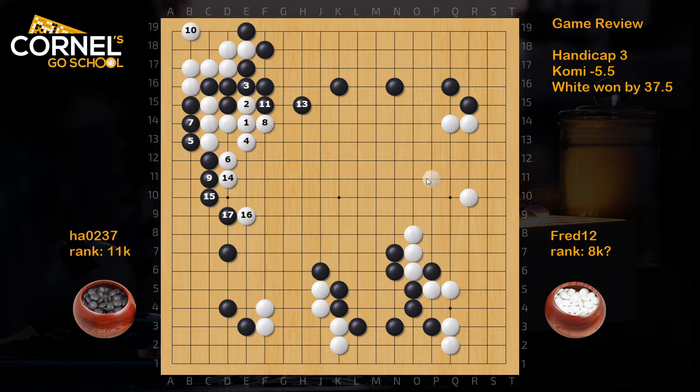White made a group in the center, but center is never as big as it looks. So playing like this, white simply penetrates in the center and then plays away. Good for white.